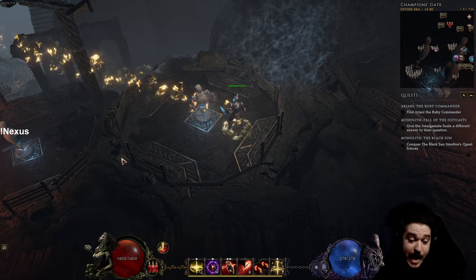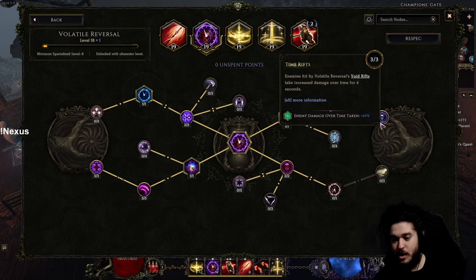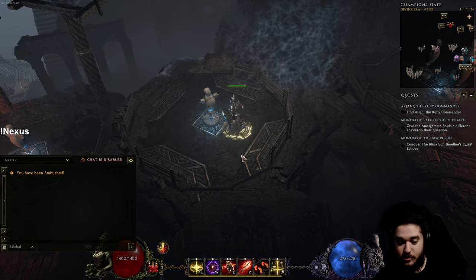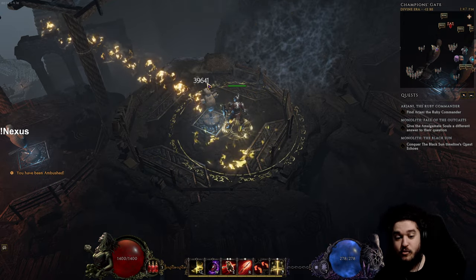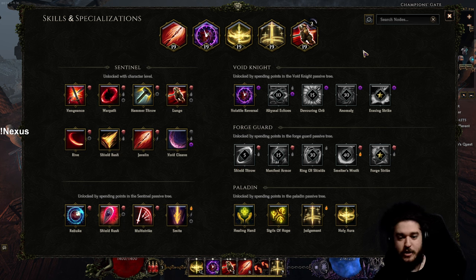For the full combo, you press Volatile Reversal — not only does it give back your mana, but its nodes Time Rift and Harbinger of Dust make monsters take increased damage over time. Like Path of Exile, these are actual multipliers — they don't go into the same additive bucket as spell damage. So we take our original 22k and with the full combo it becomes 110k per tick, directly because of the synergy between Volatile Reversal and everything else.